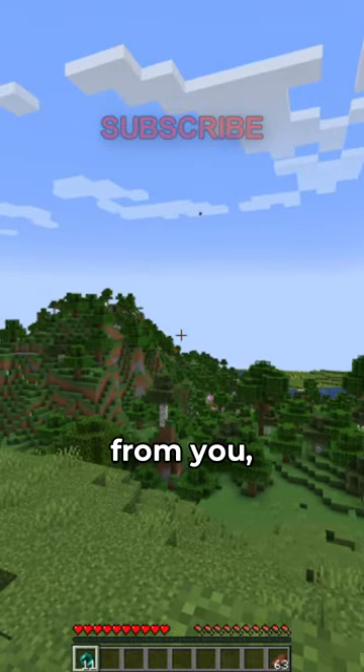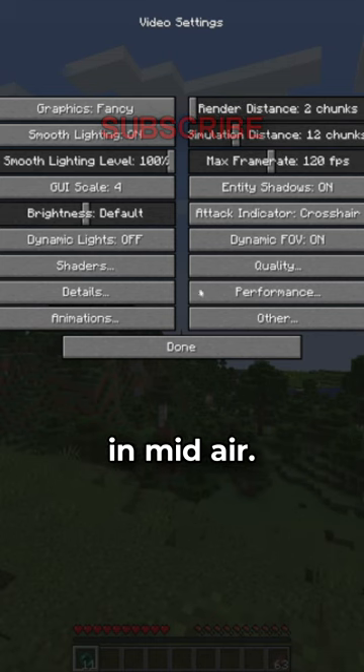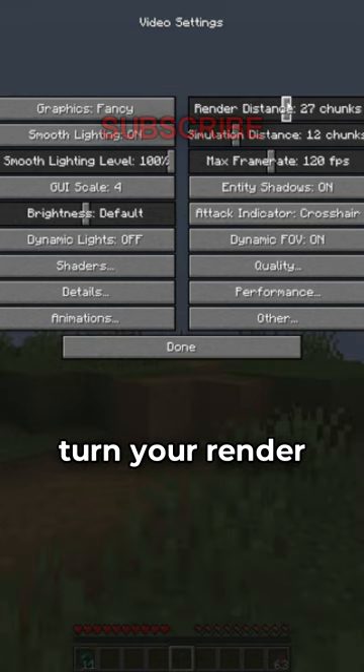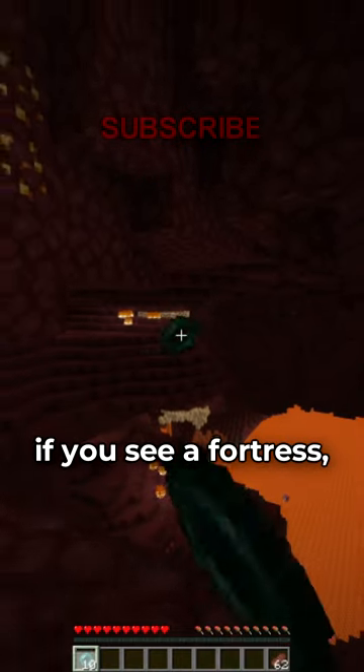If you throw a pearl and when it gets a few chunks away from you, you turn down your render distance, this allows the pearl to just float in mid-air. When you get far enough away and turn your render distance back up, the pearl starts to move again and you teleport to safety. This could be useful if you see a fortress.